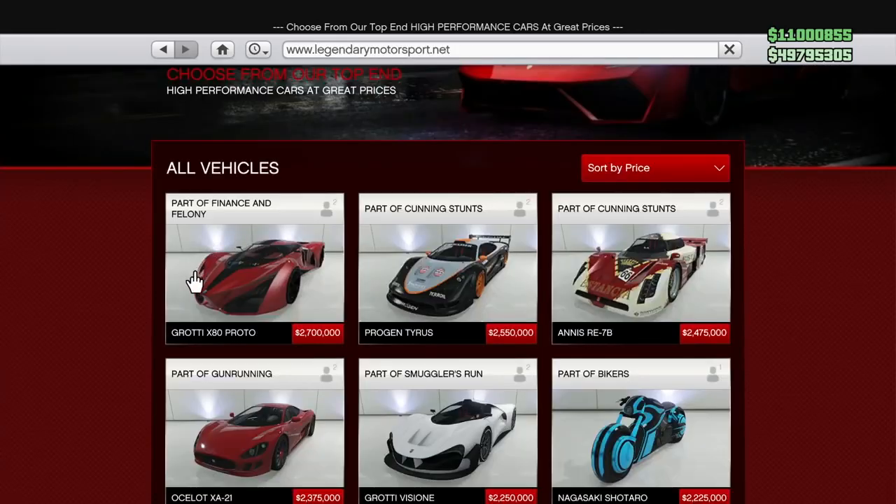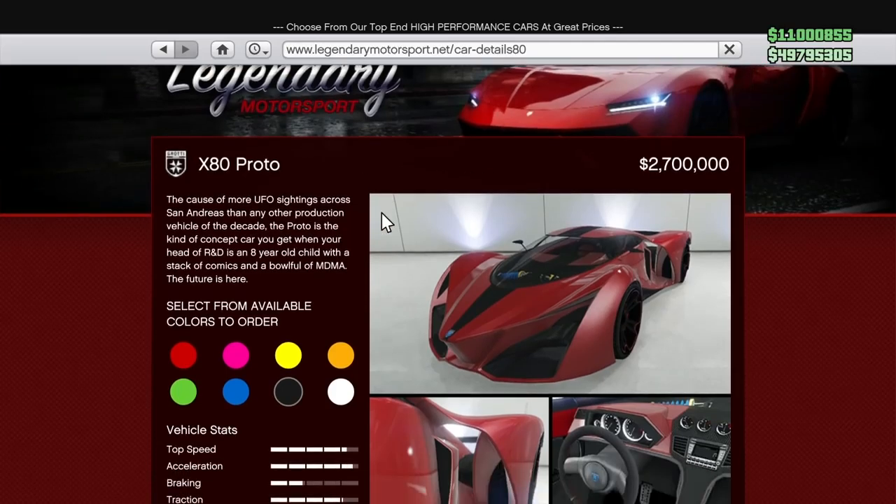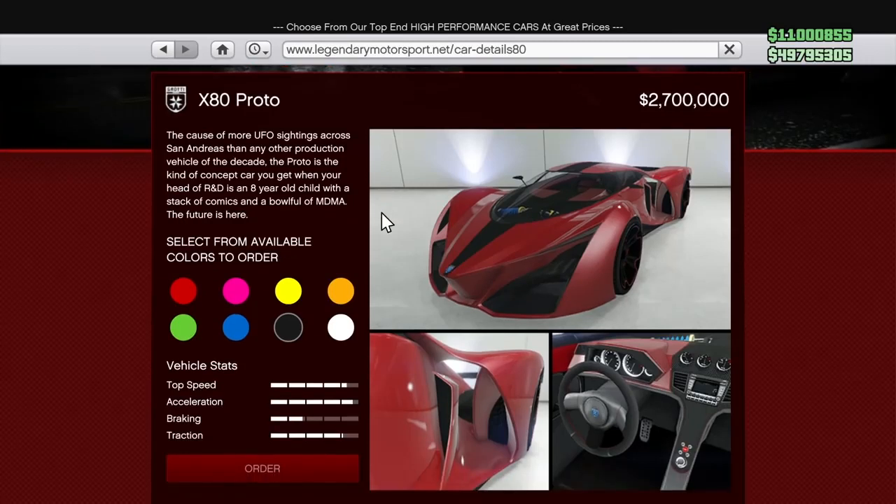Moving on to the Legendary Motorsports site, our first vehicle today is the Grotti X80 Proto — the most expensive vehicle on this site, the most expensive supercar in the game that doesn't have a rocket attached to it. $2.7 million is a lot, especially for what you're getting. I know it's a Ferrari prototype and all that, but it performs not all that great for $2.7 million. There are way better vehicles you can get for a whole lot cheaper, and by the time you're done customizing it, you're at $3 to $3.1 million. This vehicle is not worth the incredibly exorbitant price.